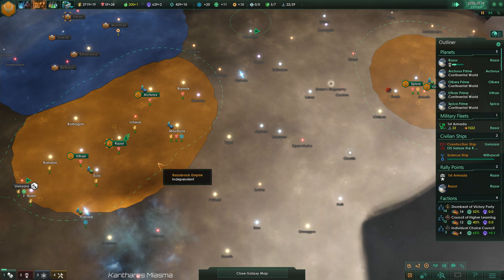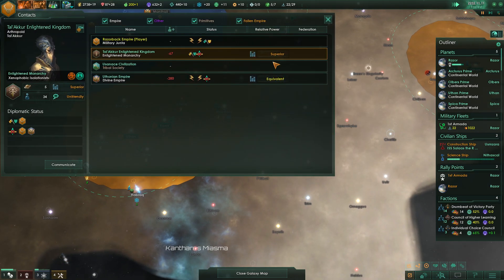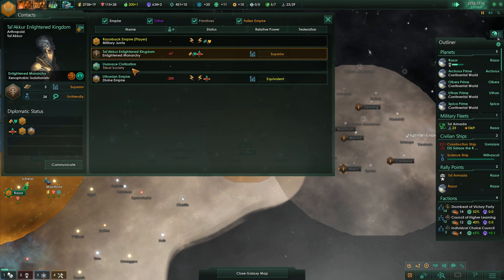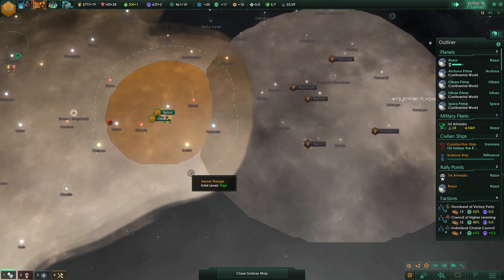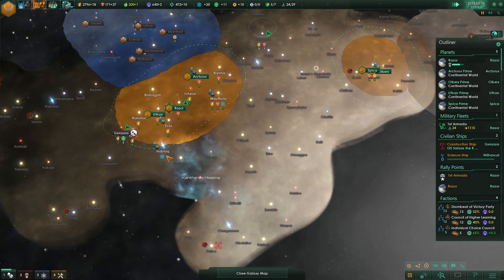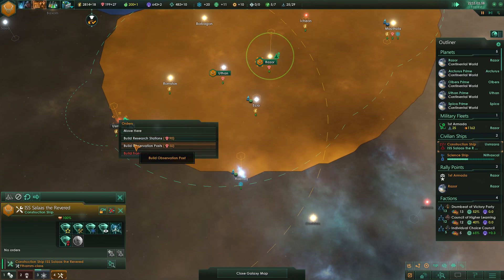Three more corvettes we're going to put in for, just to try to keep that fleet power up. Their technology over here is very nice — Enlightened Monarchy. Look at them pushing up on my borders now. We've got some extra science coming in here — extra research points.